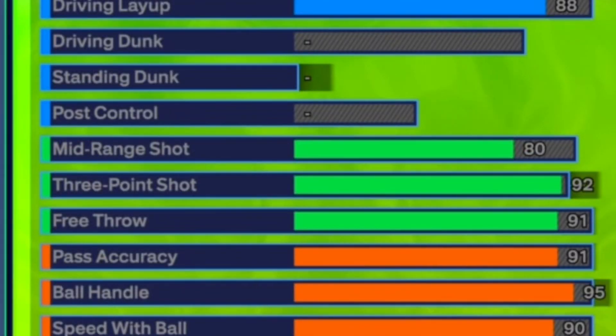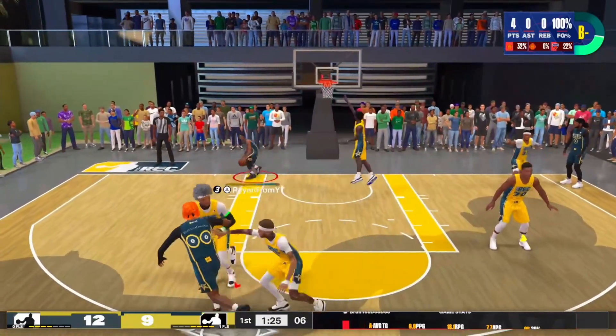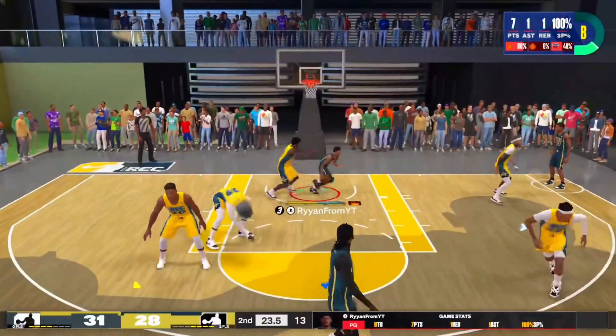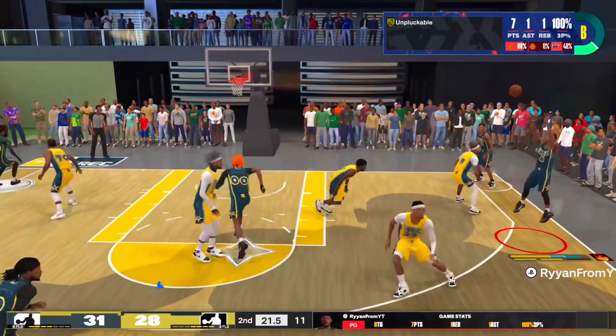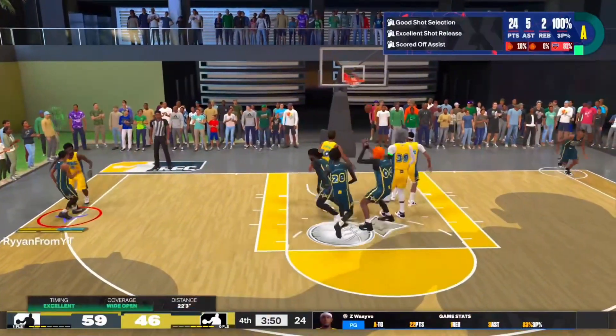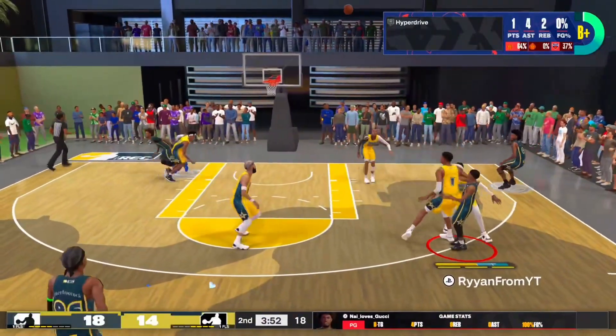Moving into shooting — the shooting on this build is really good. He gets an 80 mid-range, which fits because Isaiah Thomas was better at mid-range than the 3-pointer. But to make a really good build, I feel like having a 92 3-pointer makes this build really good, plus a 91 free throw, because you never want to be a liability on a guard build at the free throw line. Isaiah Thomas did a lot of his damage in the mid-range area, but he was also an above-average 3-point shooter — that's why he was able to stay in the league so long. You can't be 5'9" and not be a knockdown shooter. A lot of my highlights got heat-checked — you can see the shot percentage. I'm greening every shot I throw up.